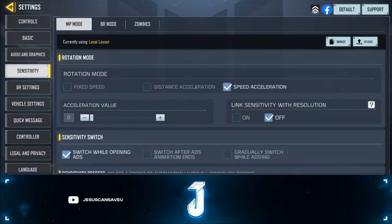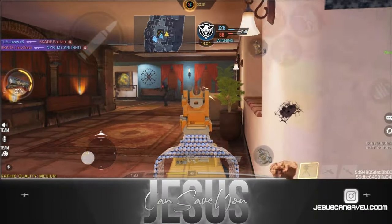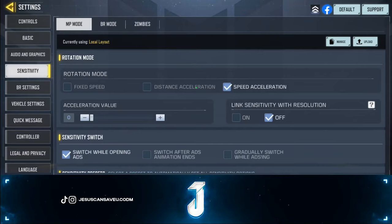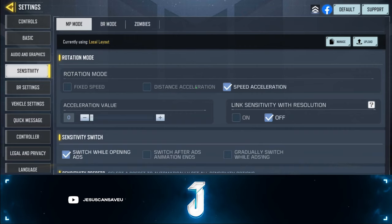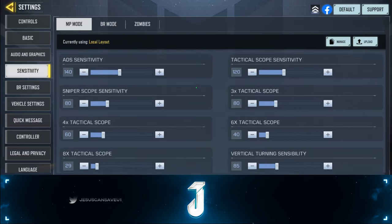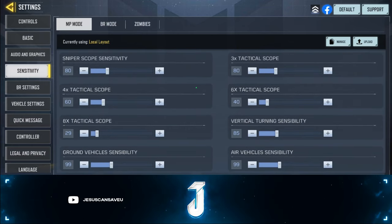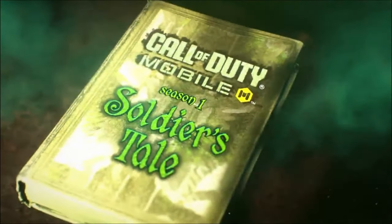For sensitivity, I use speed acceleration with a value of zero. People always ask why zero — it's the best of both worlds: when you swipe smoothly and consistently you get fixed-speed properties, but when you do a quick swipe, speed acceleration takes over and your aim moves rapidly. Turn off link sensitivity with resolution — having it on genuinely messes up your sensitivity. My camera sensitivity and firing sensitivity are the same, creating consistent aim in and out of gunfights.